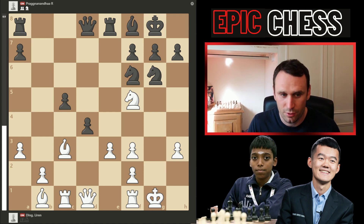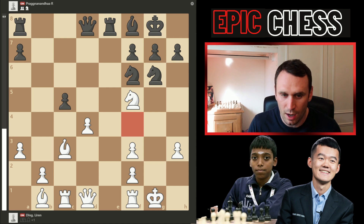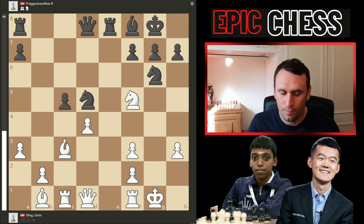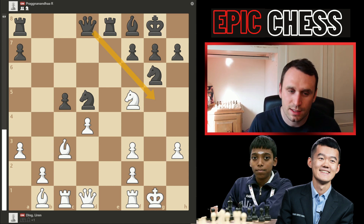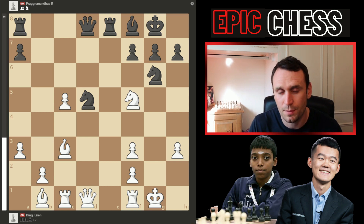Best move. But now look at that gaping weakness on f4 — a really beautiful positional idea from Prague. After the captures, he doesn't take back; he now goes knight d5, no time to waste, bringing that knight in and opening up the queen. What does Ding do? He takes a second pawn. So Black is all in on this kingside attack now — two pawns down, you have to make this work.